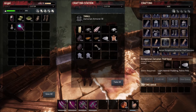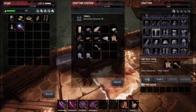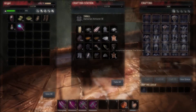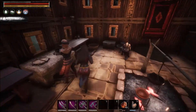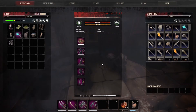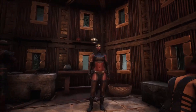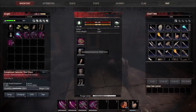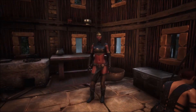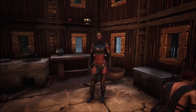I might even make myself a thief hood for some extra protection. We're going to need light padding — light boot lining, glove lining. We'll need some more feline pelt to make the head piece, but that's okay. There we go — looks pretty nice, doesn't it? My favorite armor in the game so far for looks purposes. It's not particularly great for protection, but the durability is pretty good.